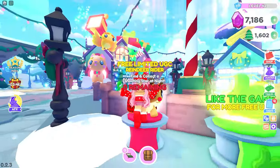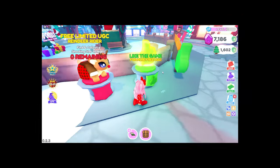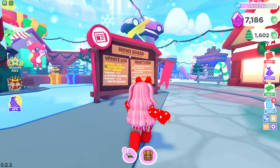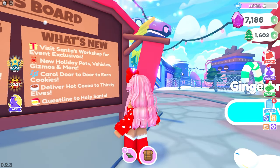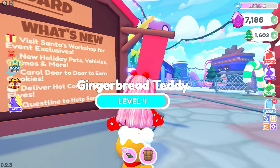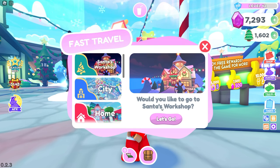Let's go ahead and look at what's new. We can visit Santa's Workshop for event-exclusive new holiday pets, vehicles, gizmos and more. You can carol door to door to earn cookies, deliver hot cocoa to thirsty elves, and there's a quest line to help Santa. Let's go ahead and spawn to Santa's Workshop!